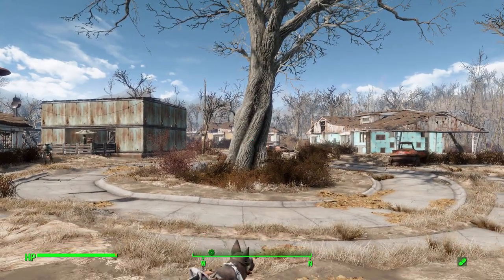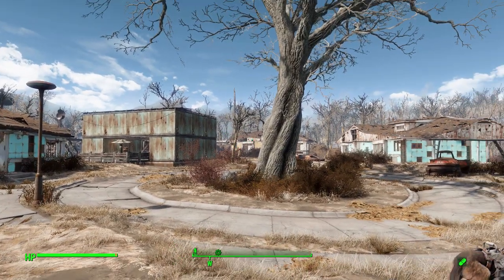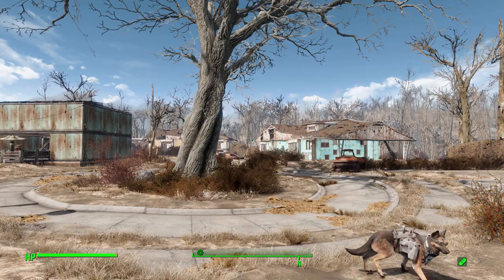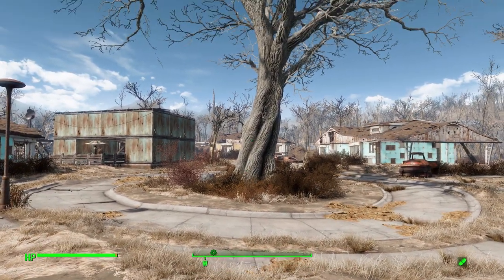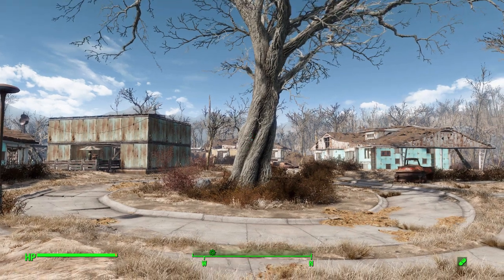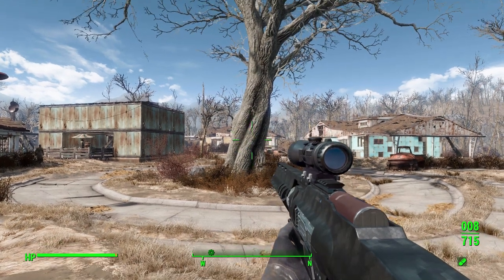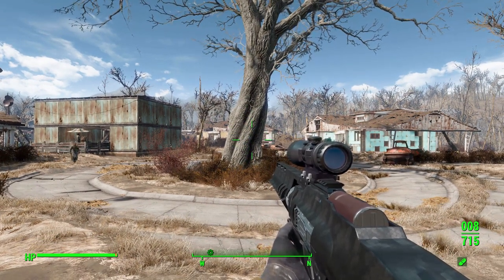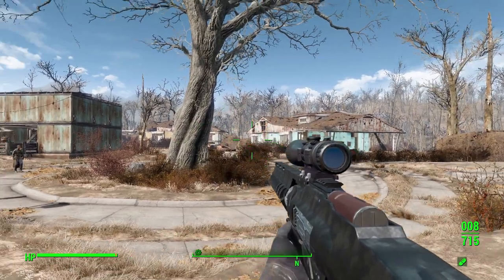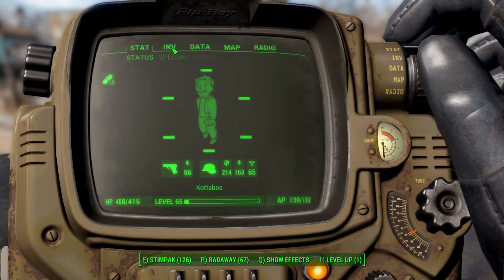Hello everyone and welcome back to my Fallout 4 Mod Spotlight series. Today we are having a look at the Aquila Laser Rifle mod, which is being made by user Ramhat. What this glorious little piece of work looks to add into the game is an amazing new sci-fi rifle into the commonwealth. This thing is pretty darn impressive with a whole host of interesting modifications, so let's take a look at what you get with this gun.